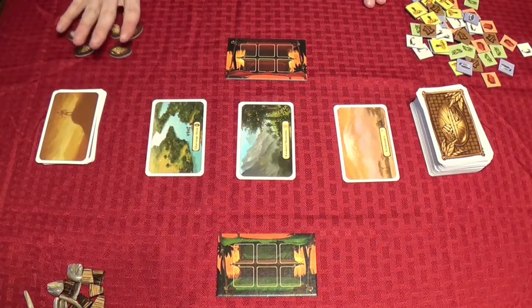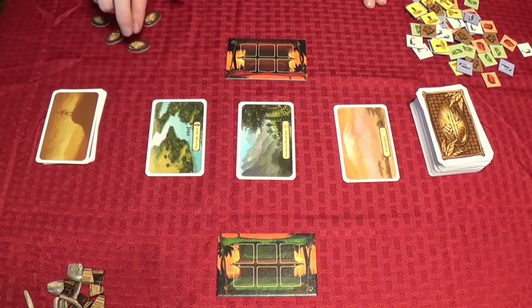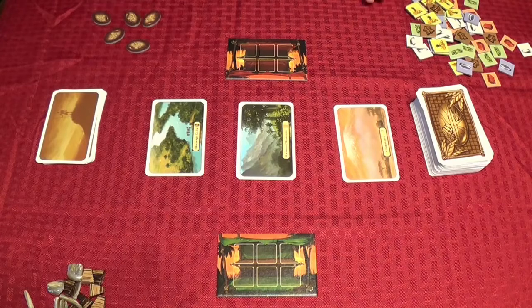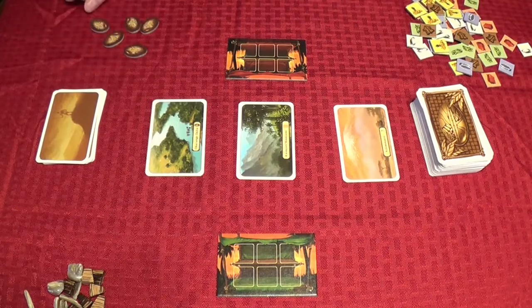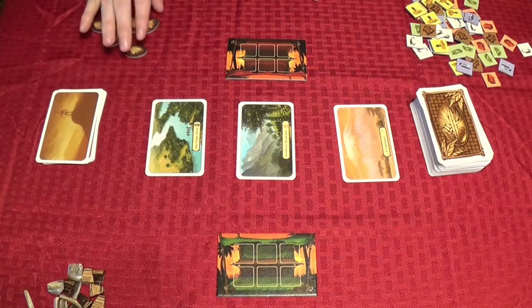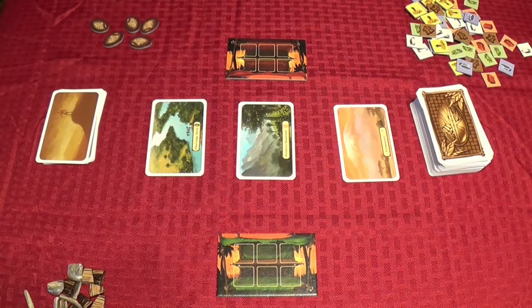To start out, I'm going to take these action points that are on my side of the table and I'm going to be spending them for each action I take. I could use one of these to draw, but I got a really good hand this time, so I'm actually going to skip my draw phase and go straight into playing cards.